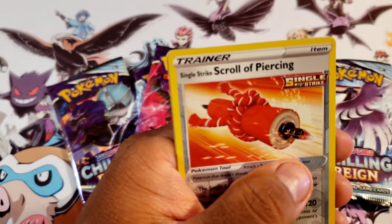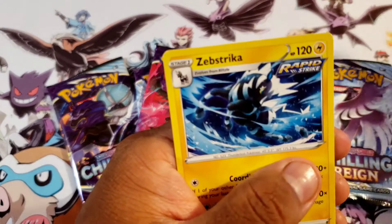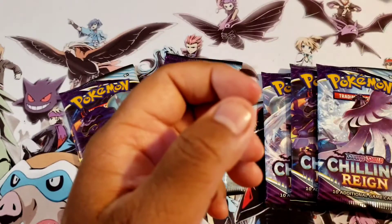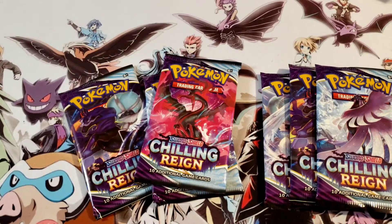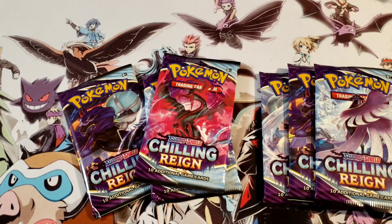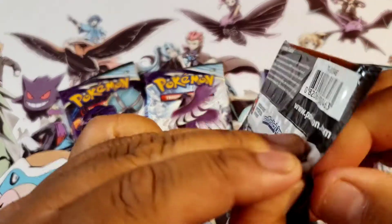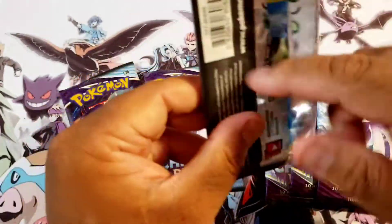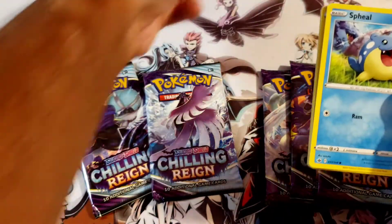Pack one, Zapdos: Fire Energy, Water Energy, Path to the Peak, Lydion, Wokenum Lantern, Snow Run, Vendipede, Snow World, Galarian Slowpoke, Crab Brawler. Reverse holo: Piercing. And for the rare, we have a Cibastriker non-holo. Alright, we'll slowly get in there — hopefully we get something cool.